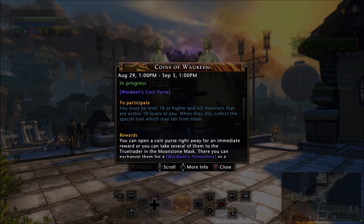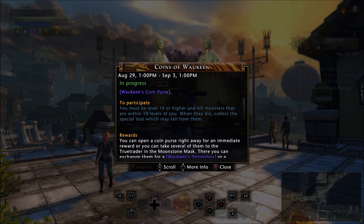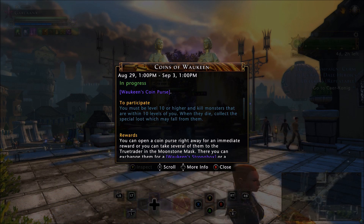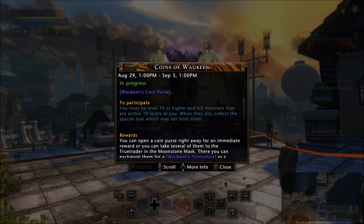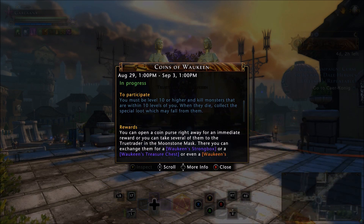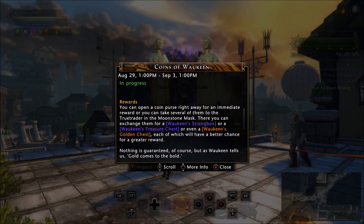Essentially, you want to go out into the world and kill mobs non-stop to get the coin purse drop. Keep in mind, you have to remain within 10 levels of the mob you're killing. There are slight variations to this that we'll go over. There's nothing too insane about this event — every player will have to decide if they want to put the time into farming, but they do have some updated items.